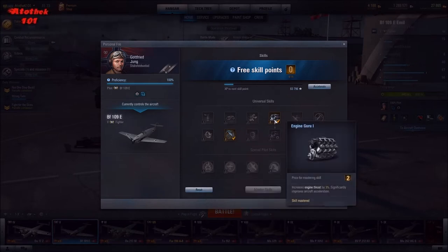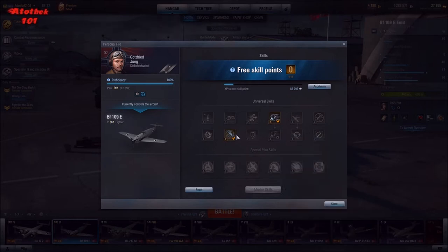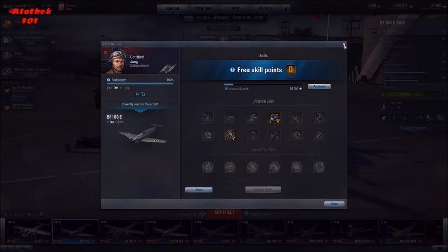Engine Guru increases engine thrust by 3% and significantly improves aircraft acceleration — acceleration is really important. Engine Guru 2 maximizes aerodynamics. It increases the effect of aircraft polish, lightweight airframe, control surface adjustment, etc. by 40%, which is a lot.